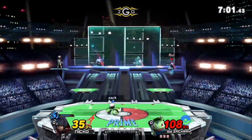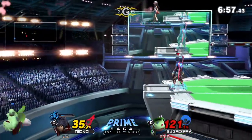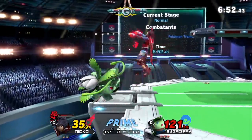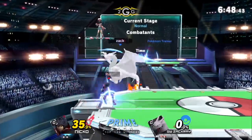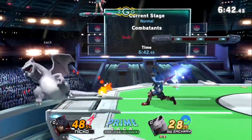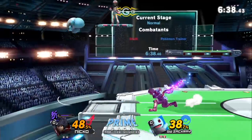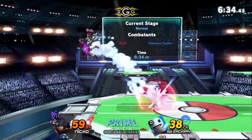Zachary covering with up air, trying so much pressure in the air. Switching to speed art — you don't want to let Ivysaur set up their razor leaf zoning, so being able to invade his space is critical. He got the ledge control with smash art — that's going to be one of the big ways Nico takes out stocks. Zachary with the charge here, but staying in Charizard too long against Shulk means he's going to take tons of percent.